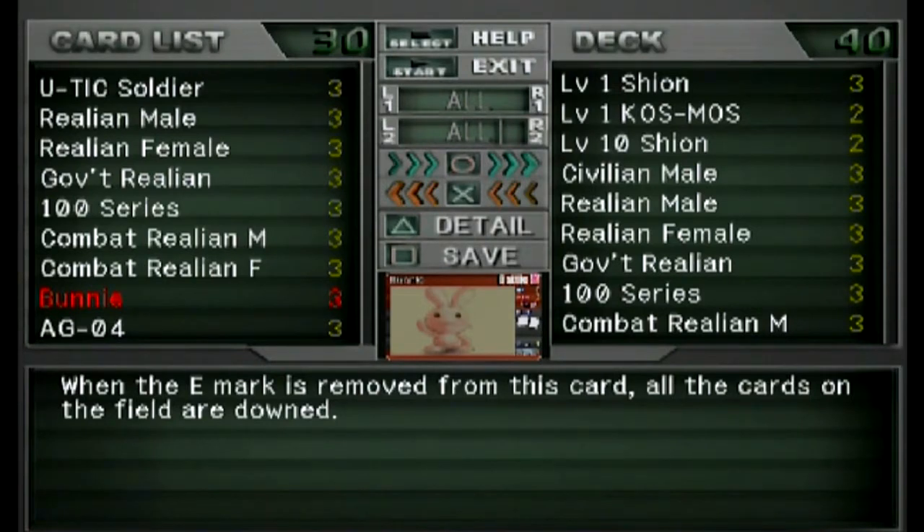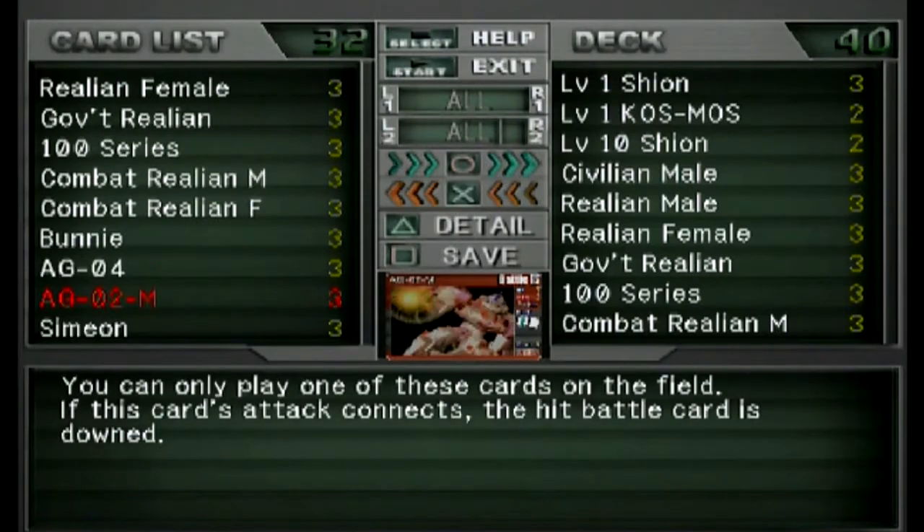I also have three bunnies. It's lower than everything else, but I use this one in case of an emergency — an emergency being I want a way to stall a turn so I can get more Realians out there. I rarely have to use it but occasionally I will have to use the bunny.